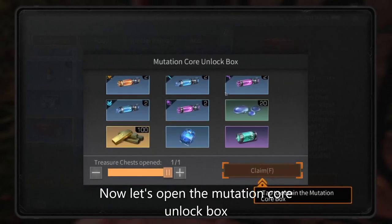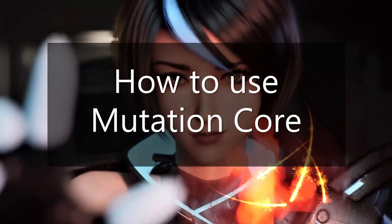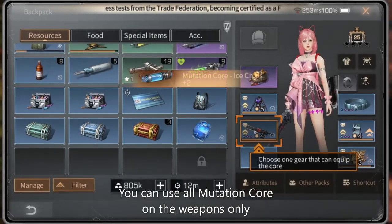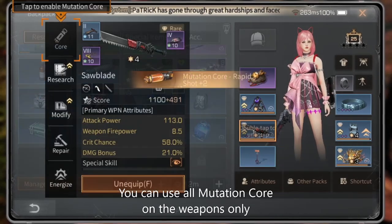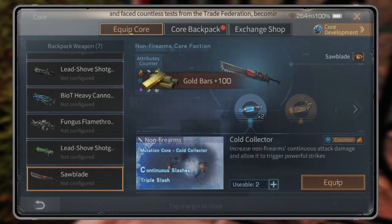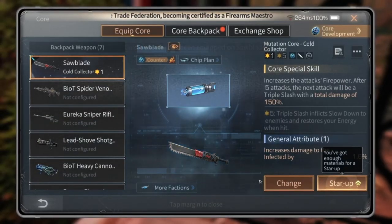Let's open the Mutation Core unlock box for the first time — you can claim all these rewards. As for how to use Mutation Core, you can use all mutation parts on weapons only. You cannot use it on armor, heads, or shields.